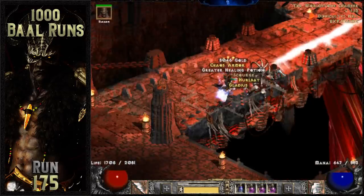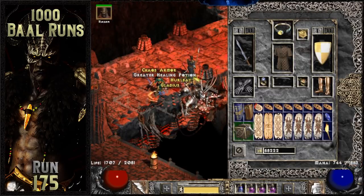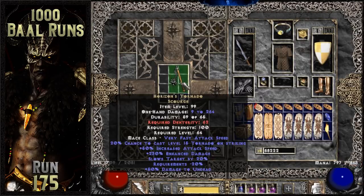The first somewhat trollish item drops from Baal on run 175. It's a unique scourge that unfortunately rolled Horizon's Tornado instead of the more valuable Stormlash. I've had some pretty solid drops so far off of Baal, so I really can't complain much about this one.